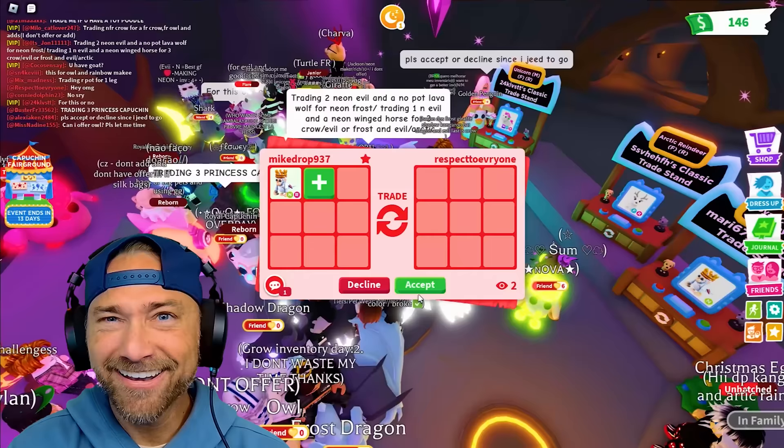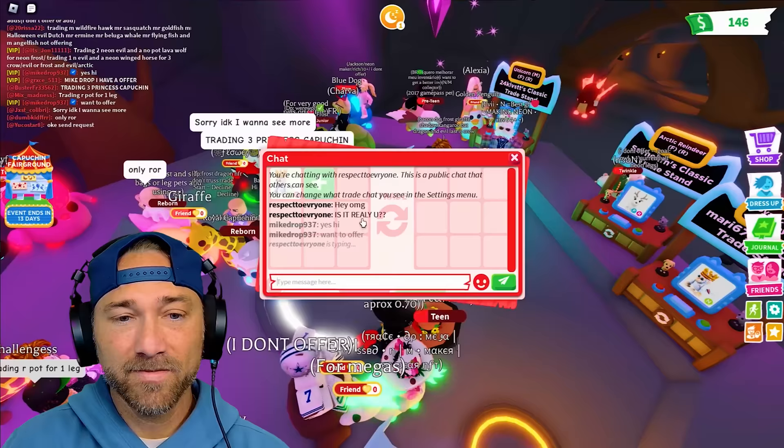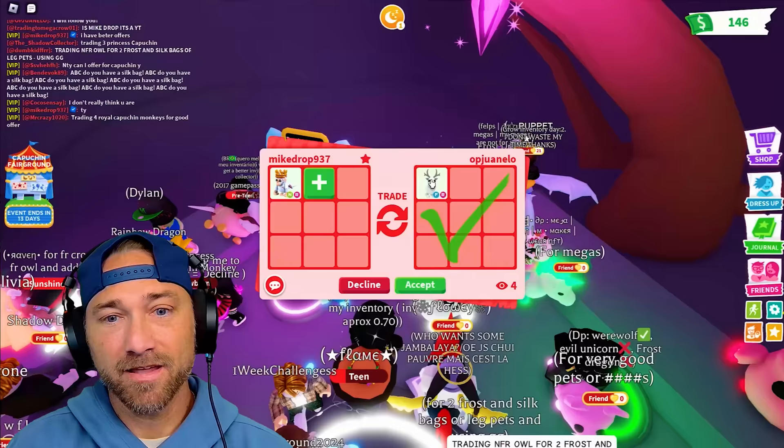It's kind of a win, right? Are you being for real? It's a koala - that's definitely not a win, bro. They said, OMG, is it really you? Yes, it's me. Of course, just offer it. An arctic reindeer - I have better offers. Someone's declined on that one, unfortunately.